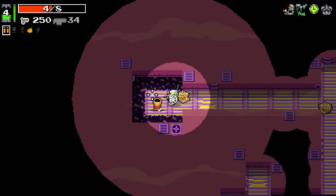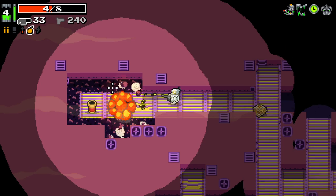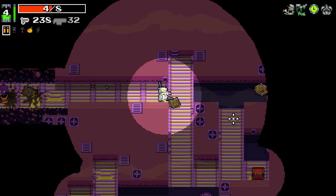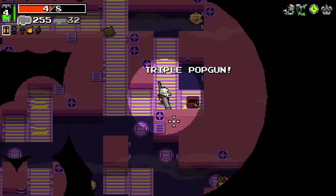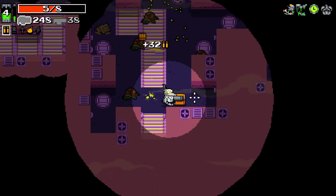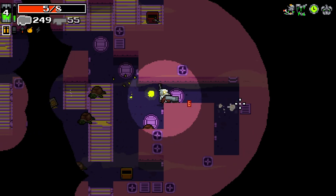We can unlock our golden screwdriver here as well. We did get it this time. I'm not going to take it though — I'm just going to unlock it for next time. I like the fact that there's a guaranteed way to unlock it. A triple pop gun? Certainly something I'll be taking. I want something that's going to allow us to heal even more next.